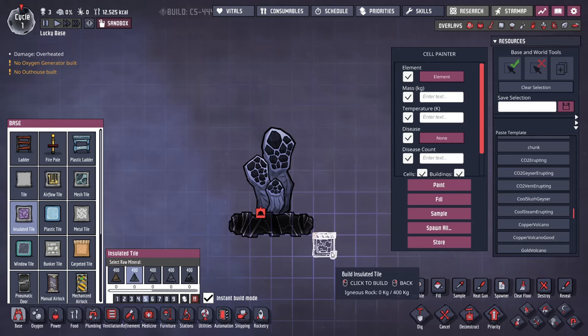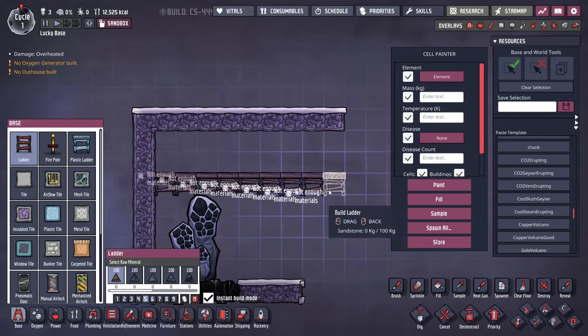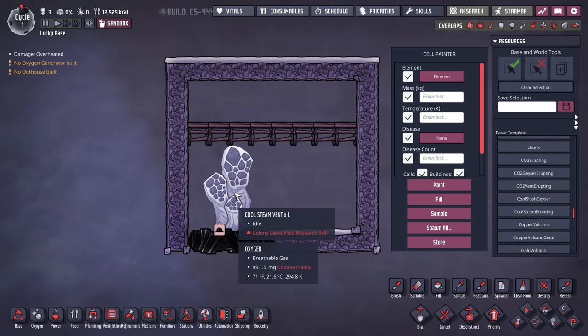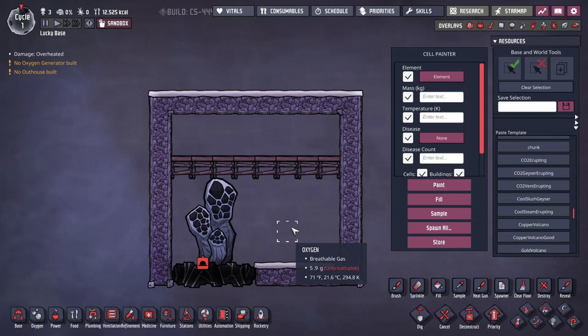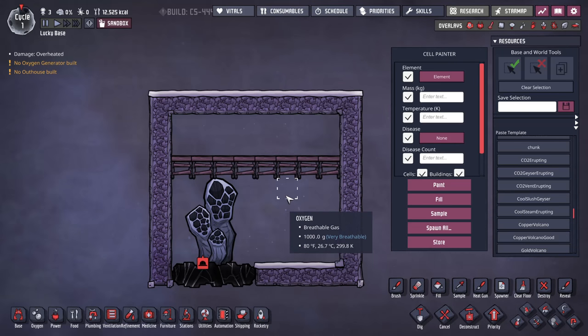I'd build a small area around this, maybe something like this, and leave some space up here. If you need a place for your duplicants to walk and work, you could put a ladder and make a chamber bigger than it needs to be. The reason is that all of these vents and geysers will stop erupting if they are too clogged up — if there's too much steam or gas in here, they will stop erupting, and you're not getting the free resource you otherwise would.